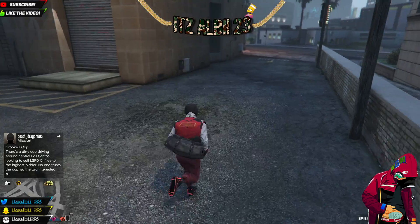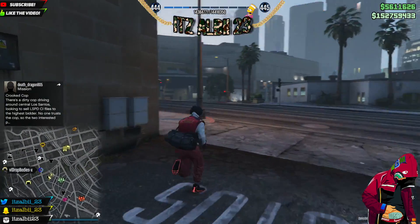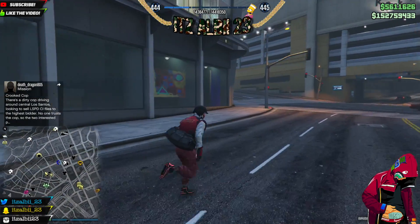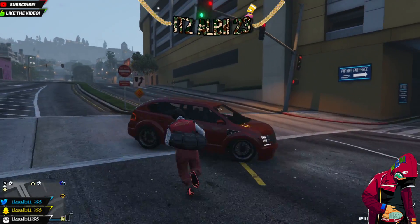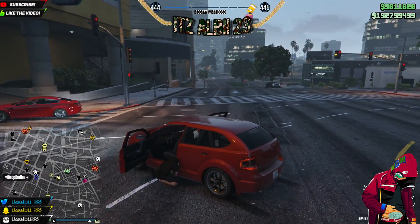Now find another random car from the streets. The car does actually matter — this time when I did it, it didn't work. So the first time I do it, it's not gonna work, but I'll do this on purpose so you guys can see what to do if it doesn't work. I'm gonna get this car and go back to the MOC.